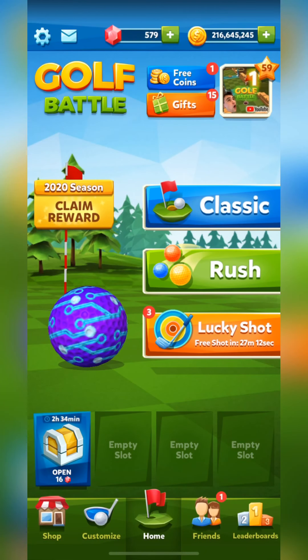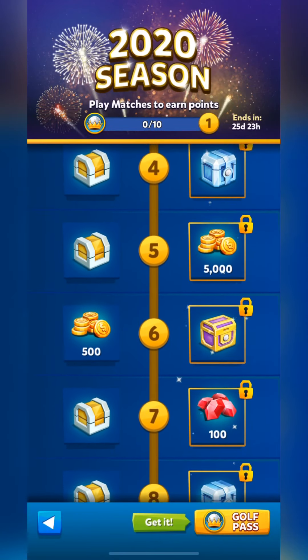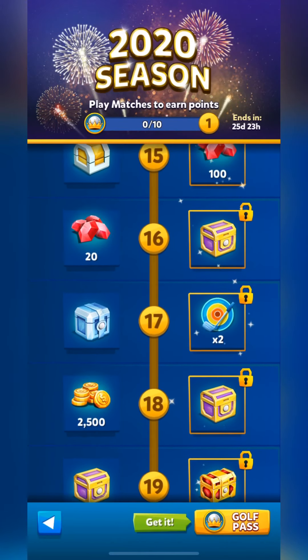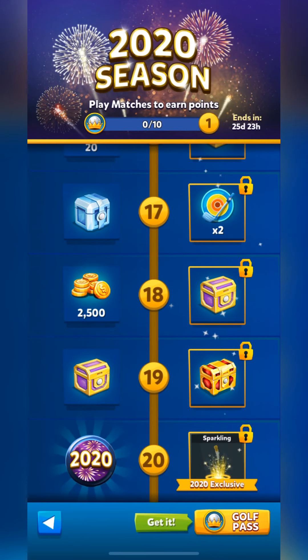I thought maybe I wouldn't get it because I still don't have the trophies feature from an older update. But here it is - and look at that. That's definitely like the ball that drops on New Year's. That is actually a really cool ball. I hope it is as reflective to the environment as it appears, and not just a static image. There are also a lot of chests, gems, lucky shots, and coins. There's a pro chest, and a sparkling trail - kind of bubbly like champagne.